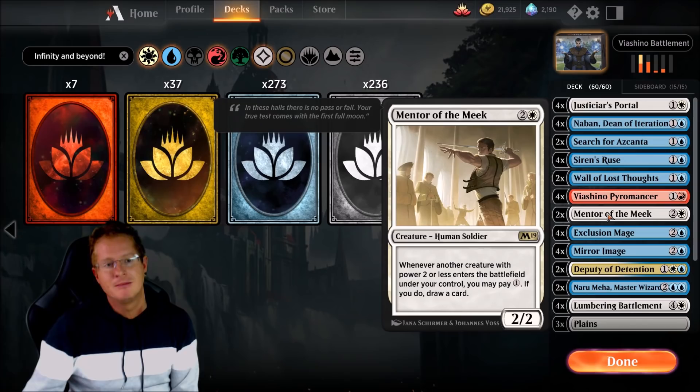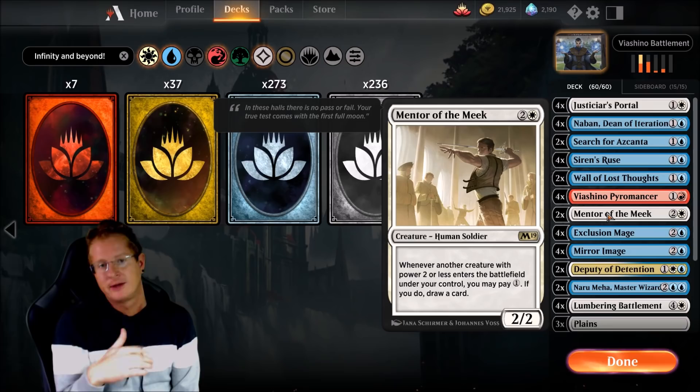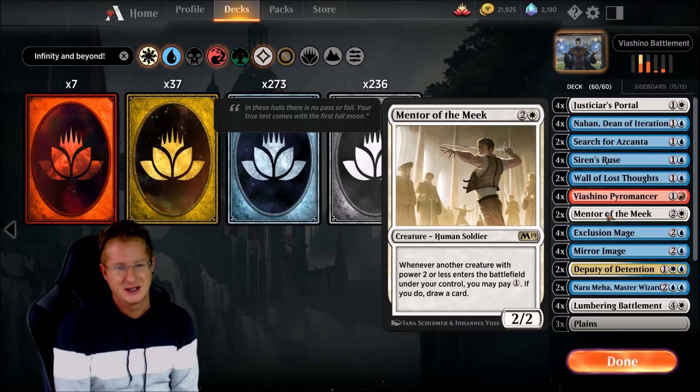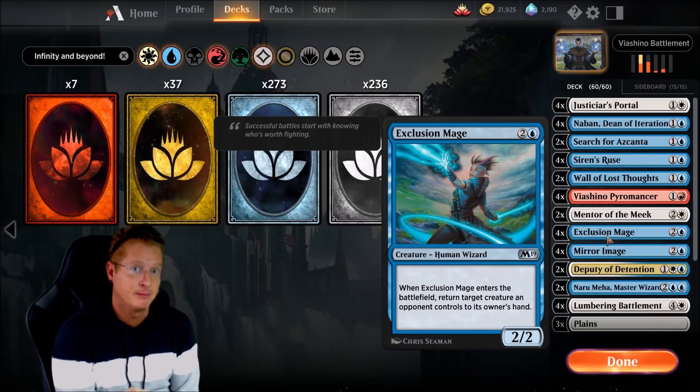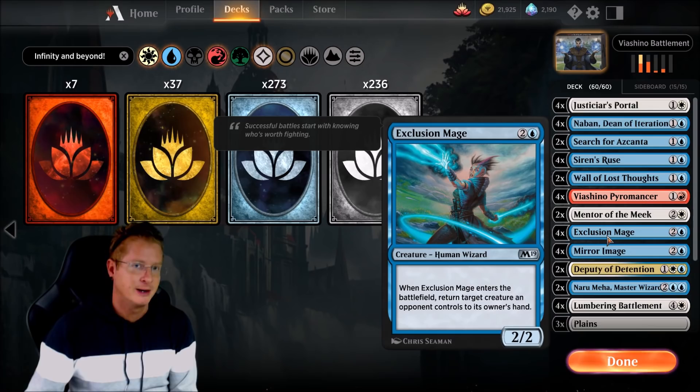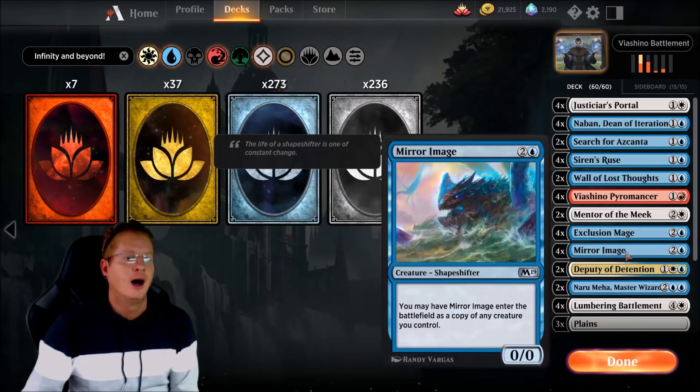We have 2 Mentor of the Meek — it's a 3-drop. Whenever another creature with power 2 or less enters the battlefield, we tap 1 colorless mana and draw a card. It helps us find combo pieces. Exclusion Mage: when it enters the battlefield, return target creature an opponent controls to their hand. It helps us control the matchup and works well with our combo. You don't even have to go infinite to abuse Exclusion Mage, and it combos nicely with Nabin.